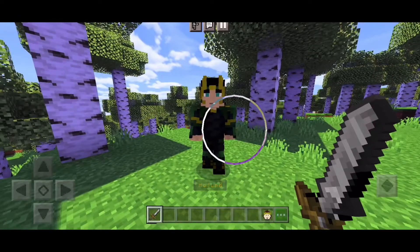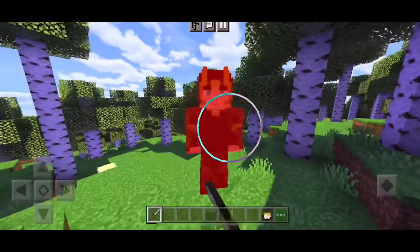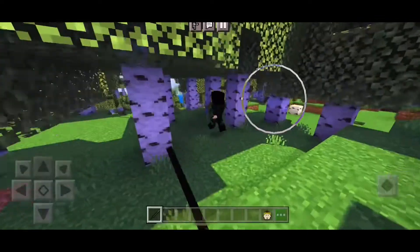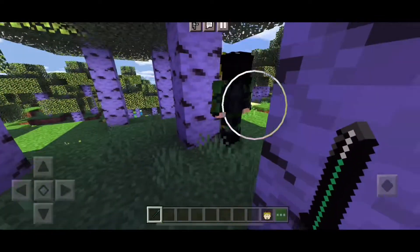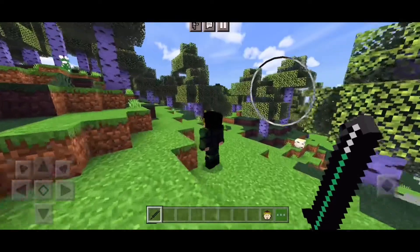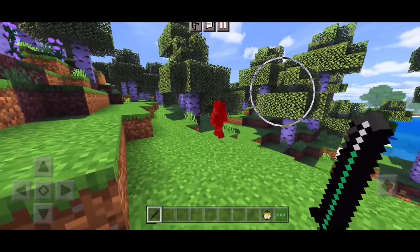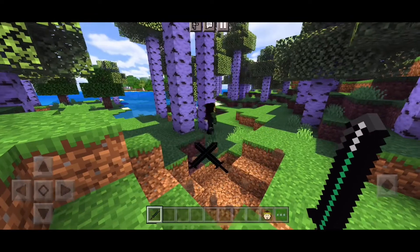This sword is pretty basic, but do you want to know what is cool? Summoning thunder! With Hela's sword, you can attack normally, throw the sword at your opponents, or throw the sword and if you happen to miss your opponents, it will blow up.